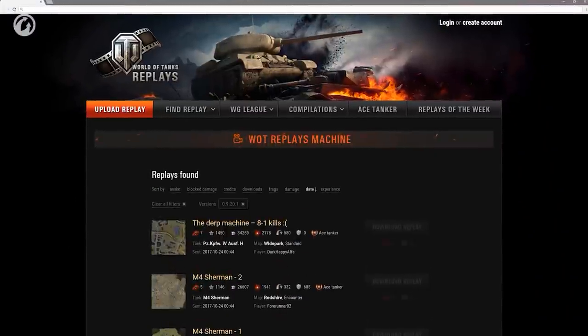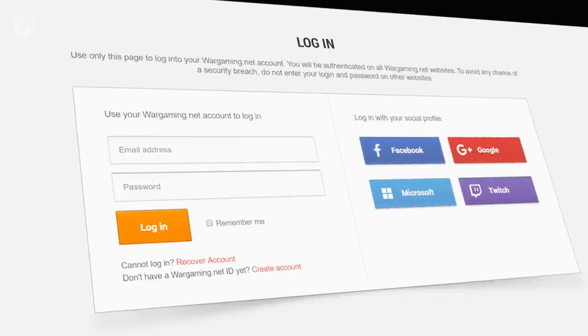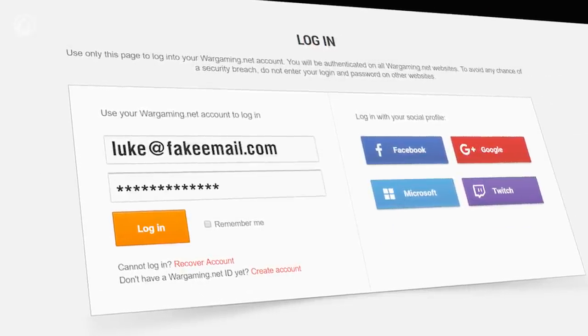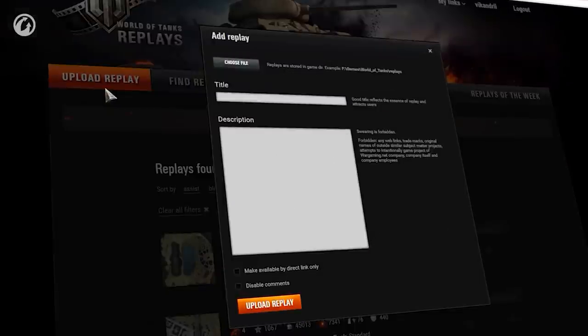First, upload a replay on whatreplays.com, click login, select your region, and then click login again. You'll be taken to wargaming.net, so use your wargaming.net account to login. Once you're back on whatreplays, find the big upload replay button.